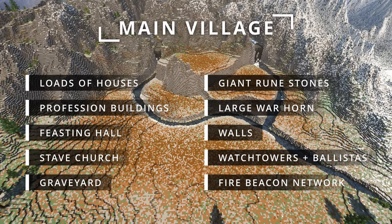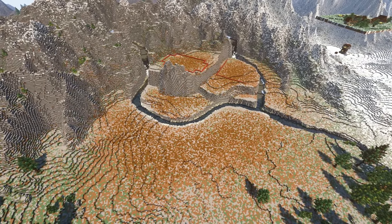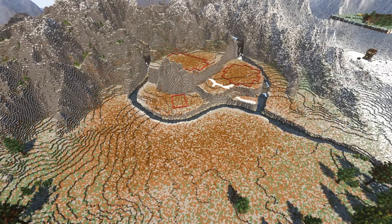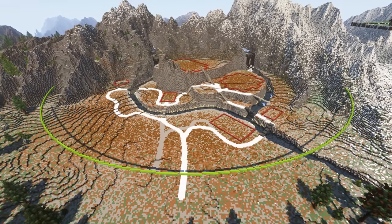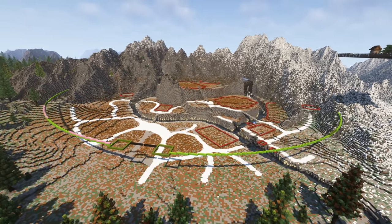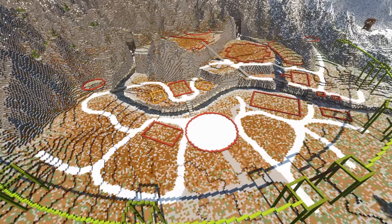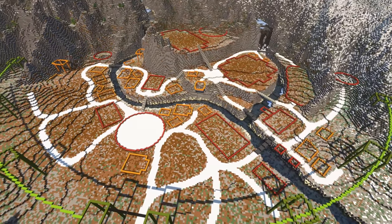I've given myself a ridiculous amount to do, so we better get into it. Just like I always do, I planned out the village with wool to make sure that the layout worked nicely. As you can see, there is a lot going into this village, and a lot of thought went into it. One of the trickiest parts of these kind of projects is working out exactly where you want things to be, so making a plan like this is a real lifesaver. Plus, it's super satisfying to watch afterwards.